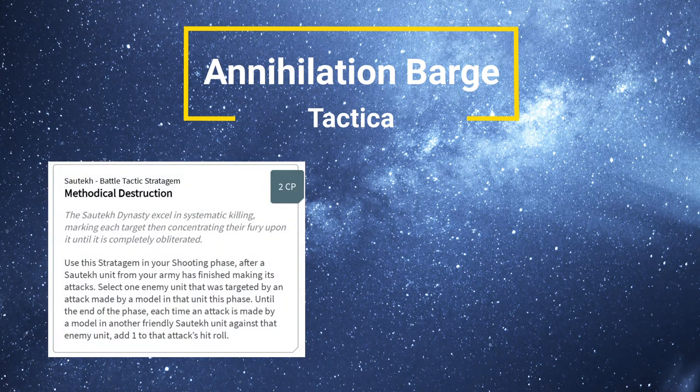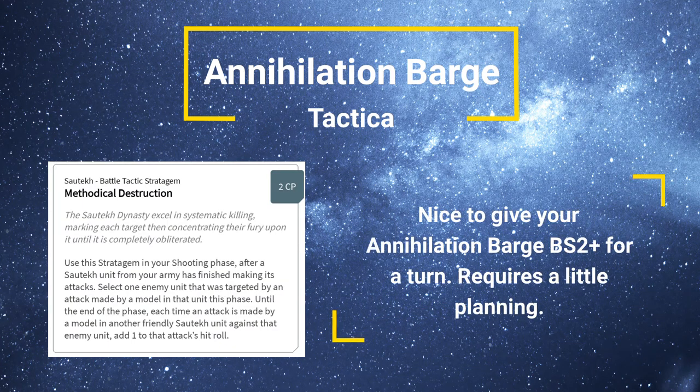There's only one other named dynasty with a decent stratagem that can support Annihilation Barges — Methodological Destruction. For two command points, select one enemy unit that was targeted by an attack made by a model in that phase. Until the end of the phase, each time an attack is made by another friendly model — i.e. the Annihilation Barge — add one to that attack's hit roll. So you're basically hitting on a 2+. Target with some Warriors to your main target first, then pop this stratagem, and your Annihilation Barge will generate more hits. Hitting on a 2+ is better than the 3+.